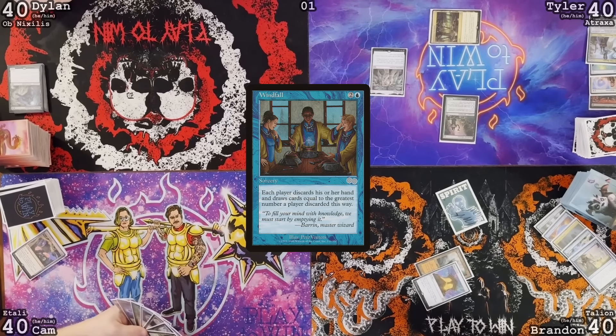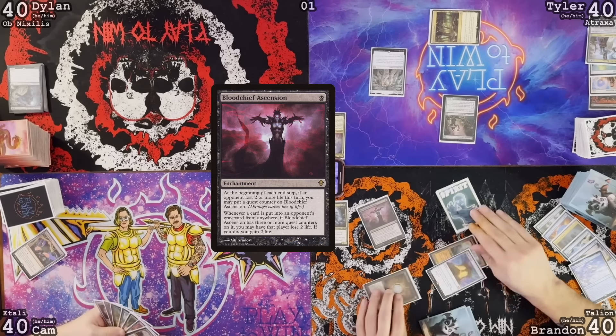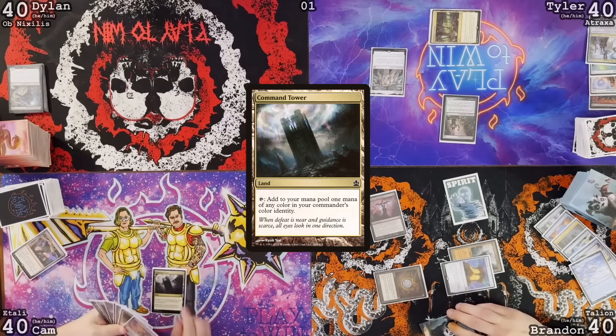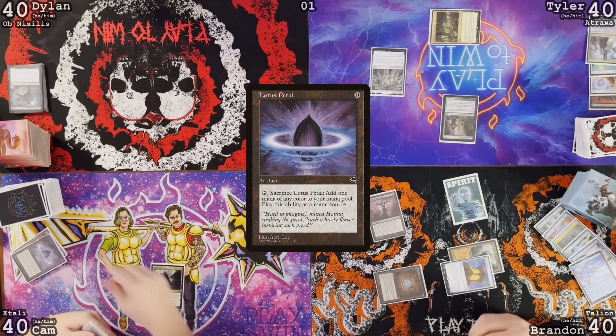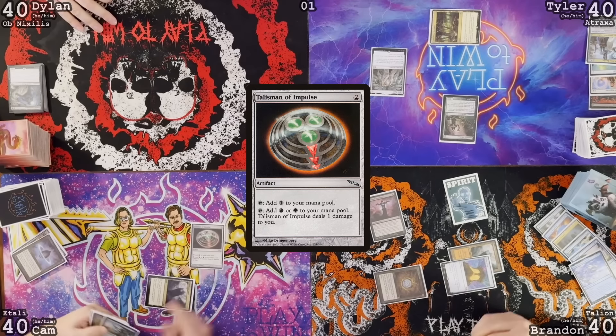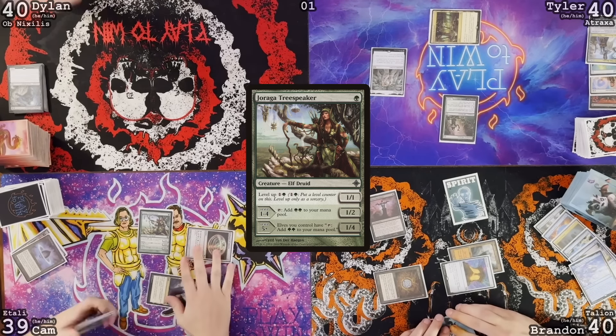You're such a fucking dick. Mox Diamond — discard Otawara. Play Blood Chief Ascension and pass. On my turn, Command Tower as my land. Lotus Petal, crack it for black. Talisman of Impulse, lose one life to make green, cast Grognak Speaker. Pass the turn.